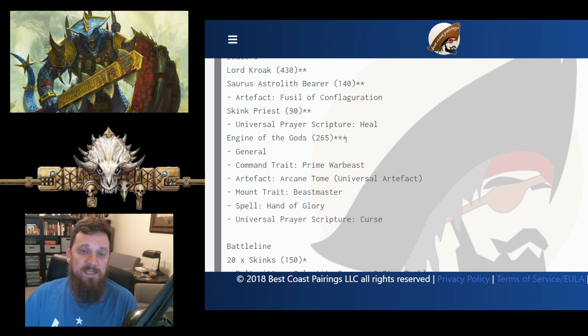Not only do you get extra range from the Astrolith, you can send all those spells through the Engine of the Gods. It has all the buffs on it but it can also go in and do melee — especially if kept in range of Kroak. If it's within 12 inches of Kroak, you can cast through it, which gives Kroak extra range on his spells. Hand of Glory on the Engine of the Gods is really good because it lets you get that buff on whatever you're doing damage with that turn, whether it's the Bastildon or the Engine going into melee.